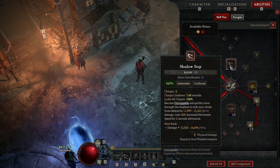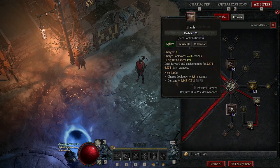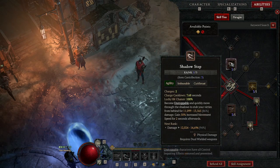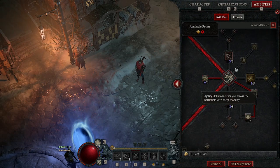What the 'all agility skills' does is it allows me to free up two skill points. For example, over here I have Shadow Step and Dash on the hotbar, and that's only because I have the amulet for all agility skills.